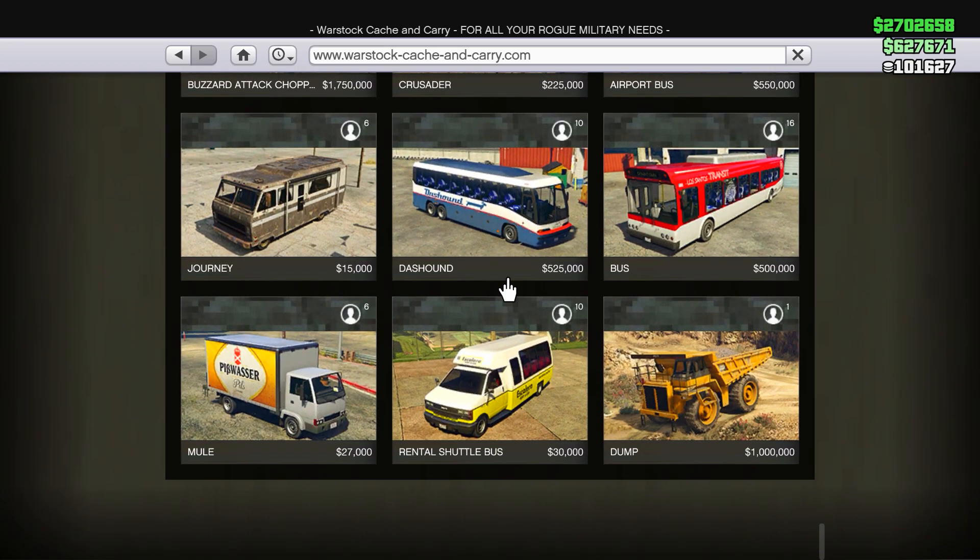There are a decent few discounts there, and also a discount on the Cargo Bob just down here. That is it for Warstock Cash and Carry — not too bad but not the greatest, but there are still discounts, so that's good.